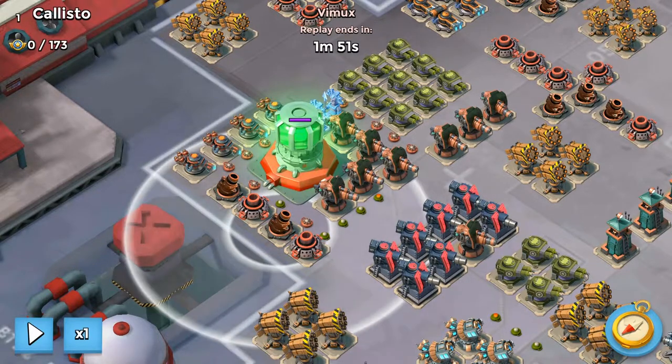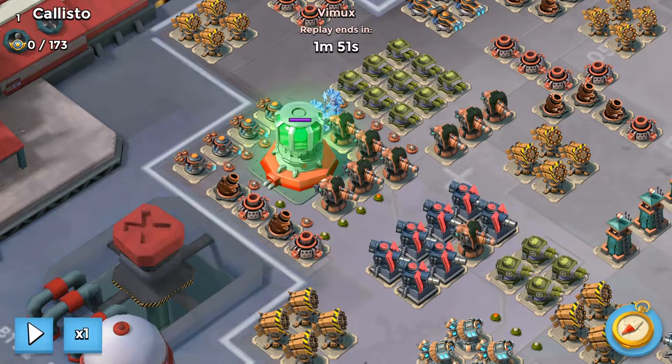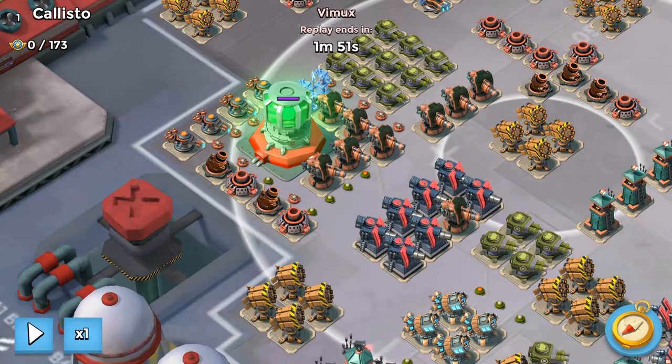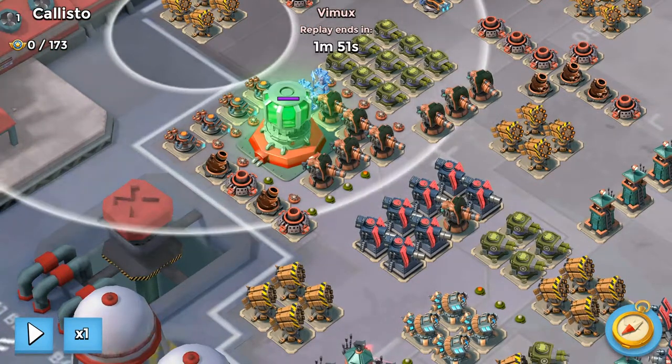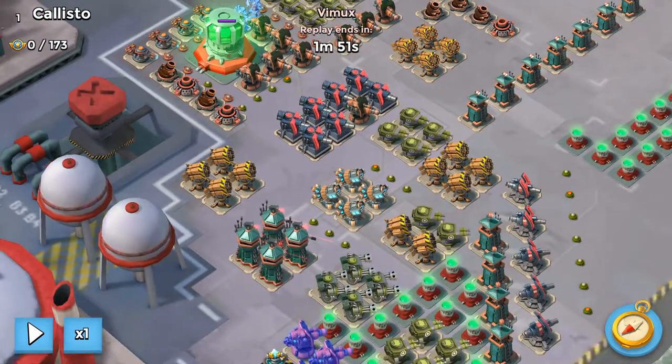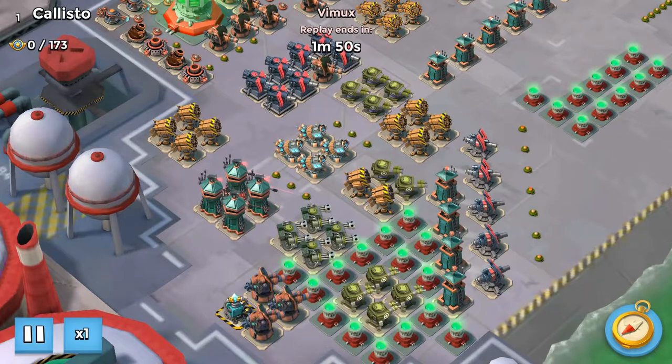You'd also have to shock two mortars on this side as well. So it winds up being about a five-shock hit — the flamethrowers, the rockets, and these two mortars. Anyway, let's watch the attack and see what happens.